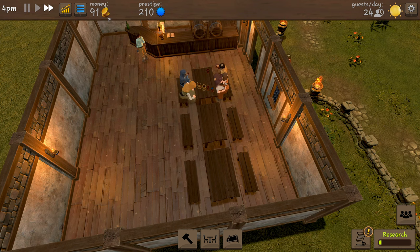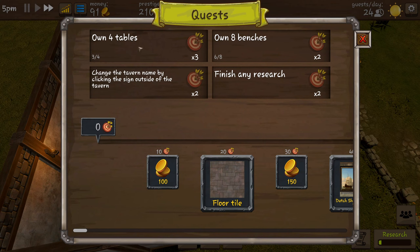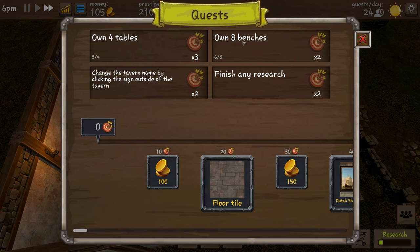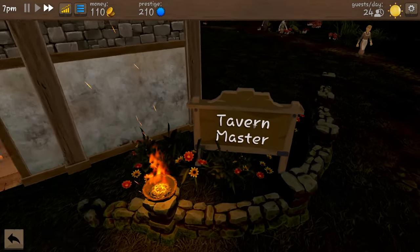There we go, much better. Now we can fit another three tables there if we get enough money - it costs 200 coins to get another table. Our research is on the go. These are our quests: we need to own four tables and we get three points when we build. Own eight benches - if we've got four tables we'll have eight benches, that's not too bad.